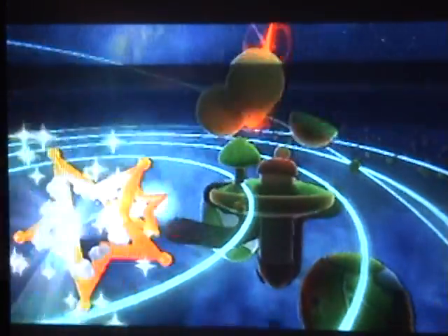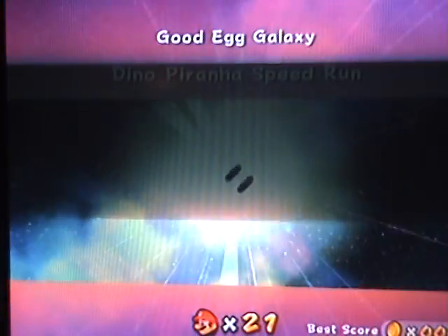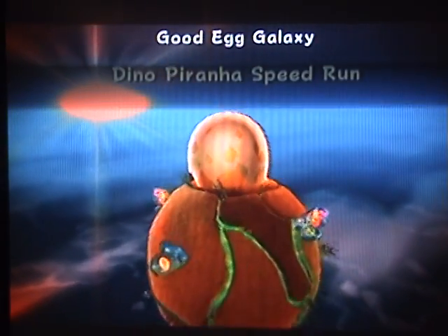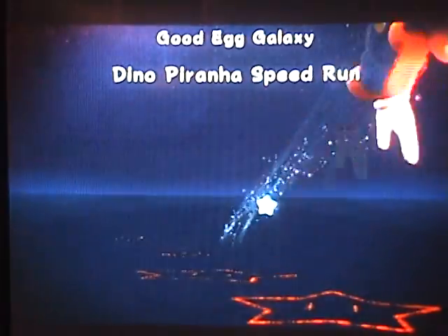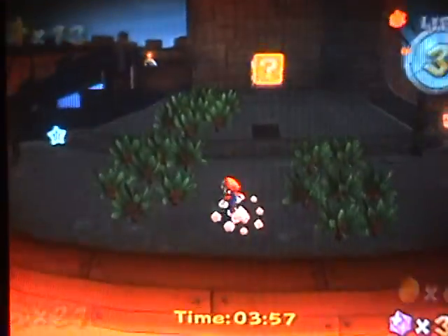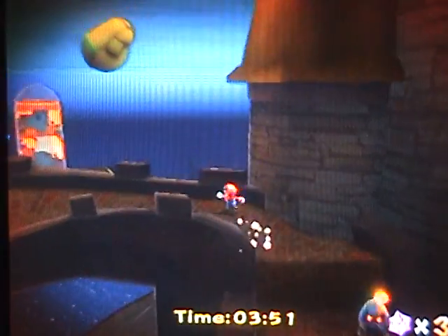So you have a Speedy Comet. These ones are pretty basic. Speedy Comets in orbit! Dino Piranha speedrun — it's pretty obvious what you have to do, just beat the level as fast as possible. Whenever you're in a comet level, the whole level will take on the color of that comet. The Speedy Comet will be red, so everything has a red tint to it. There are blue tints, yellow tints, and purple tints.